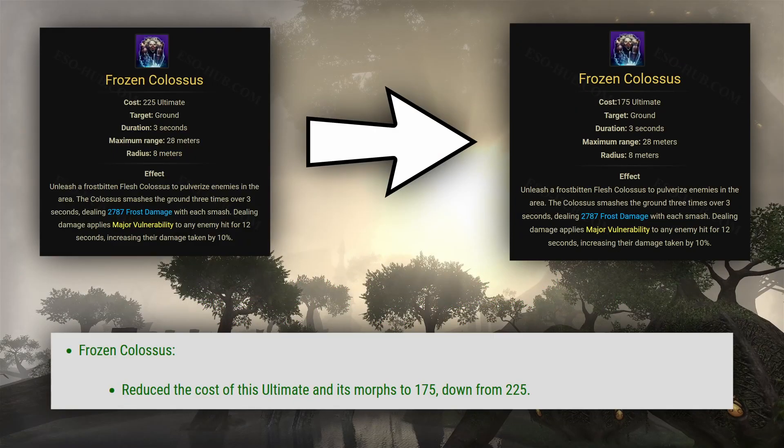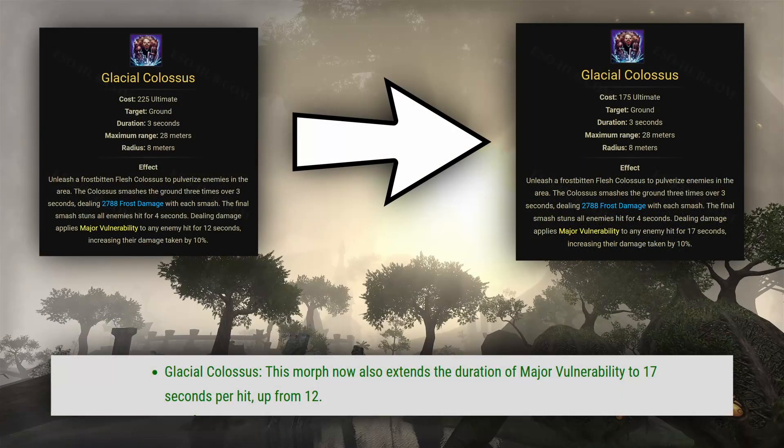Necromancer's Frozen Colossus Ultimate's cost has been reduced from 225 to 175. The Glacial Colossus morph now also extends the duration of Major Vulnerability from 12 to 17 seconds, which is basically going from 15 to 20, because the Colossus stomps 3 times, so that's what the real duration is.